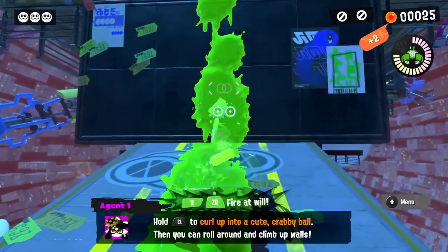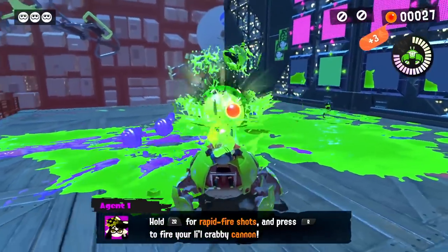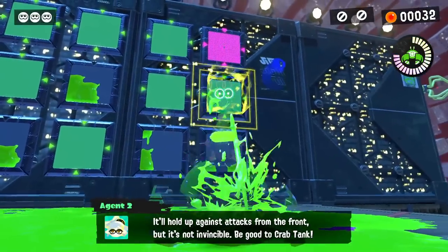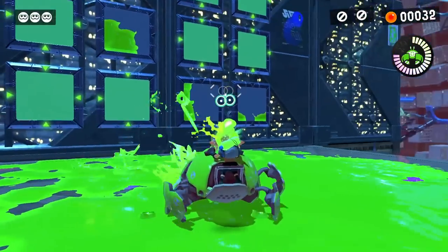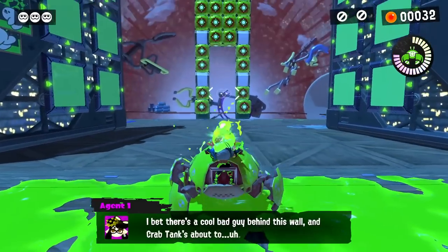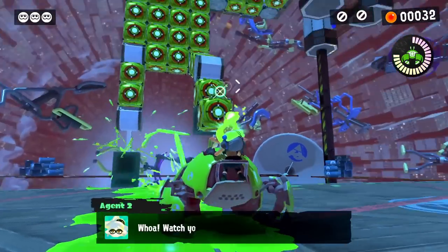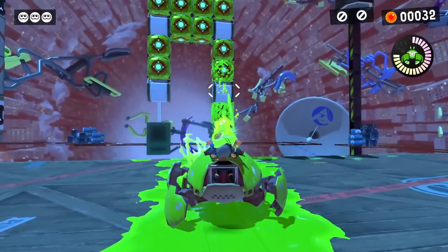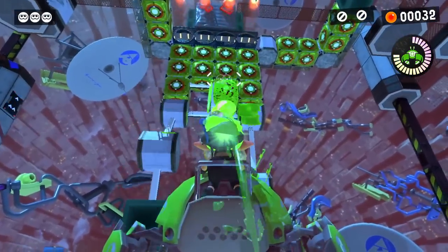Here we are with the Crab Tank — this thing is so cool! Press ZL to curl up into a cute crabby ball and roll around or climb up the wall. I'll try to get rid of some of these guys. Hold ZR to do rapid fire shots, fire the crabby cannon. It'll hold up against attacks from the front but it's not invincible, so I have to be careful. There's a big walking machine — whoa, watch your step! Trying to break more of these targets — the range is pretty big. As we fire more they head farther out.